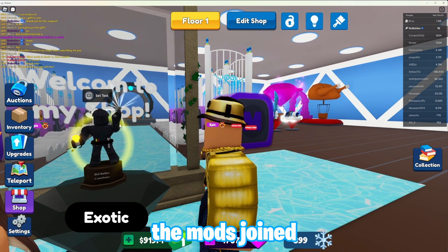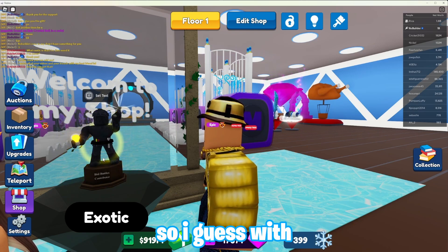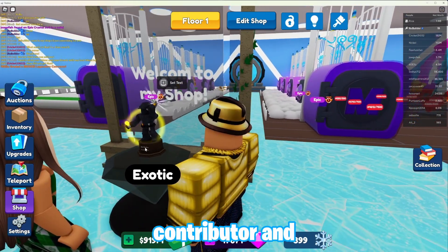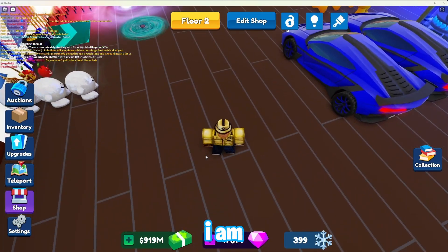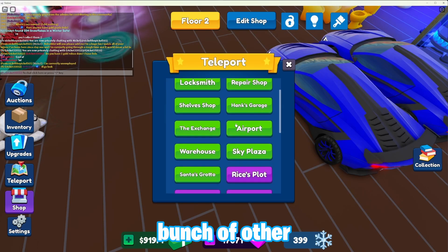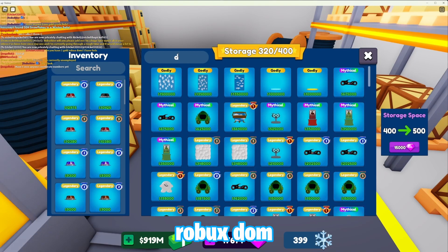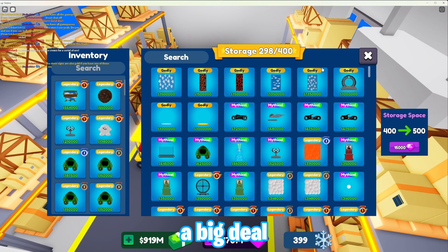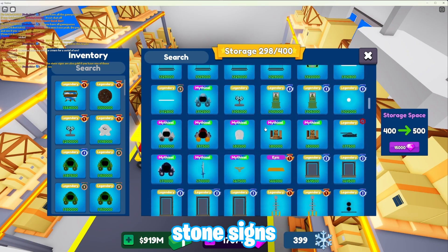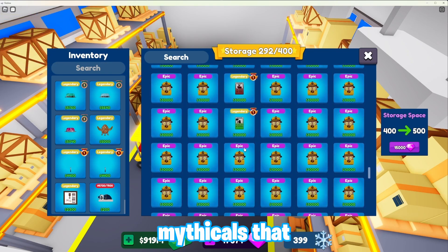We got an ungraded egg that'll definitely help out later. Someone gave me a sleeping panda — thank you so much. As always, the cereal gifts are almost too much; every time I get one I get excited. If you missed the other video, the mods joined my server and gave me this exotic item for contributing to the game — helping them with the Christmas update and stuff like that. Now I'm about to start making a bunch of other mythicals if we have the stuff to do it.